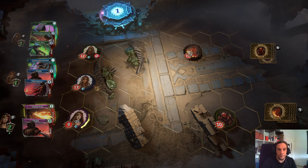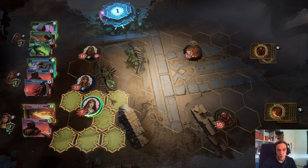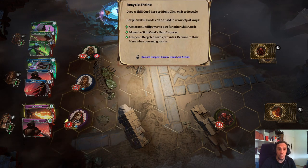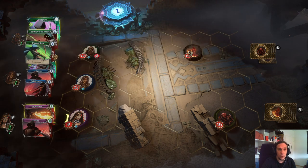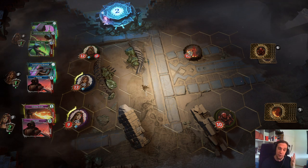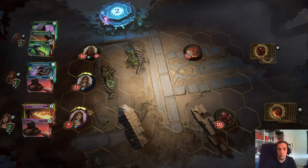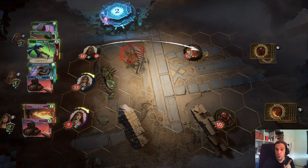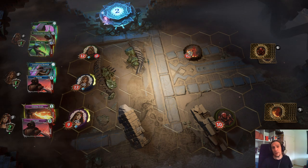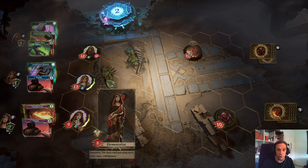This willpower point is purple. It's worth mentioning that you can use this willpower not only for paying cards, but also for moving. The purple dot marks that one willpower point was generated by the elementalist. If we recycle one skill of the warrior, a blue dot joins — just an explanation showing where these points are assigned to. We can't move our hunter with these generated willpower points, but our hunter could spend these willpower points to activate his skills. It feels very organic once you start working with it. If you don't have any means to move your characters, just transform cards to do so.